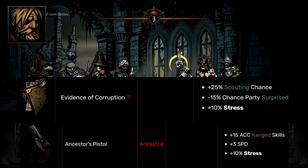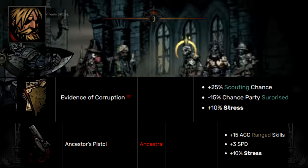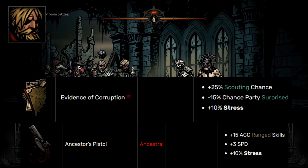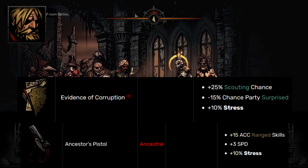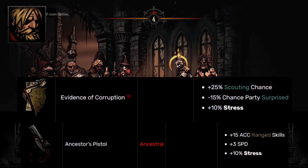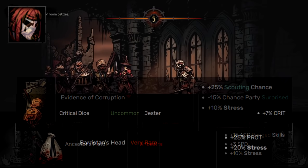For Houndmaster's class trinket, I'm picking Evidence of Corruption. There's a lot of utility — you get scouting chance at nearly Ancestor's Map level for one trinket, which is incredible, and then minus surprise chance just in case you don't scout anything. For the neutral trinket, I'm going with the Ancestor's Pistol: three bonus speed which is always good, plus 15 accuracy on range moves. Houndmaster does struggle with accuracy — his accuracies are kind of bad at 105 and he only has one melee attack, Blackjack — so one trinket that gives tons of range accuracy is warranted.